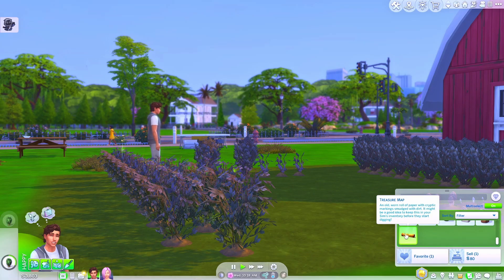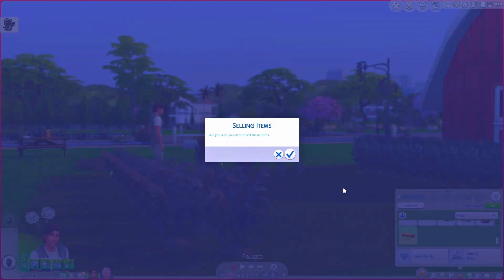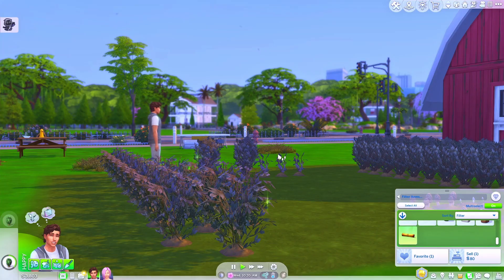You just need to click on the item and click sell. I don't actually want to sell this item — I would like him to keep it, so I'm going to cancel that action.